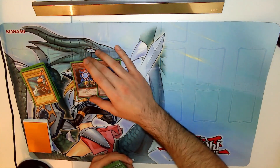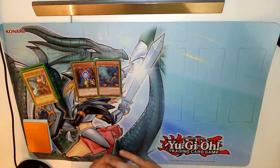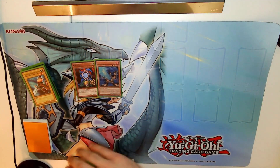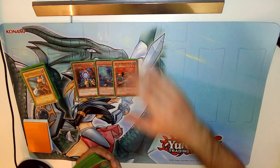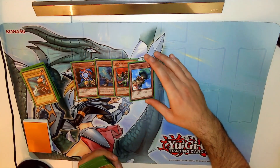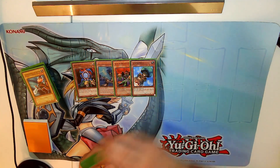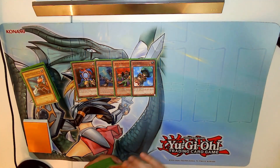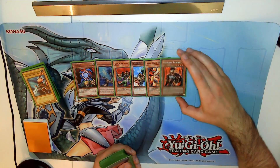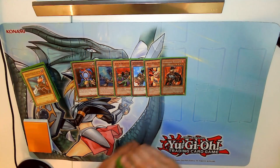Then there's the Blue Flame Swordsman — I don't know exactly what season he plays it in, I think it was in the Orichalcos arc. We have the Covenant Attack Force, some of the lesser-known monsters he only used once. Also Fiber Jar and Necomankang — I think he only used this once — and lastly the Command Knight for the monsters.